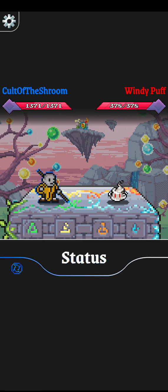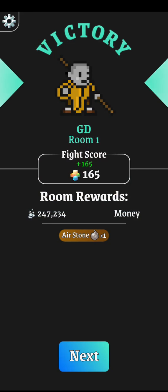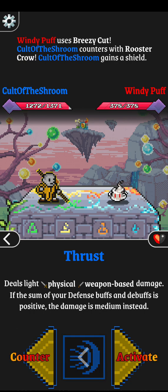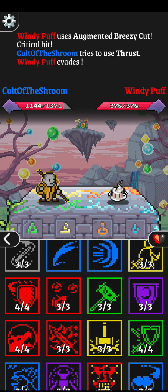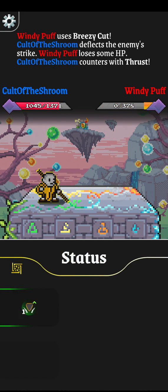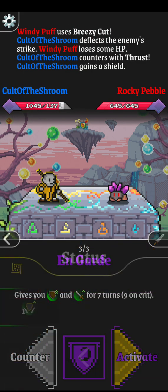I don't know why I didn't need to counter there, but oh well - I guess I still one-shot him. This should be fairly decent. I meant to counter there, evaded - that's fine. Luckily we're getting the squishy enemies first.